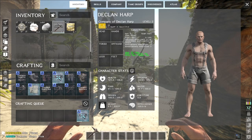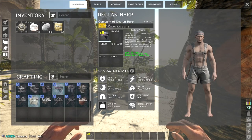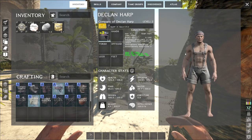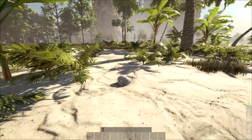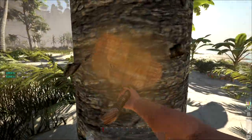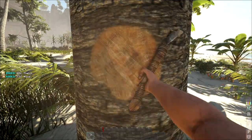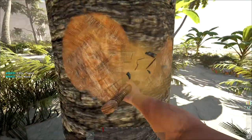I'll put the hat right in slot one and equip it. Look at that, looking good already! With that I should be able to get a little bit more things. Much better — let's grab a little bit more wood.